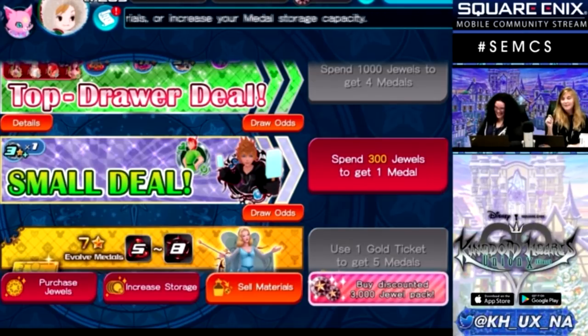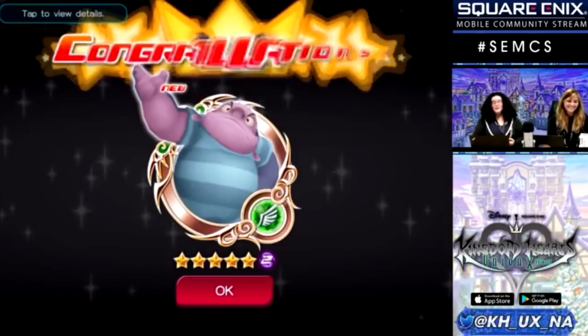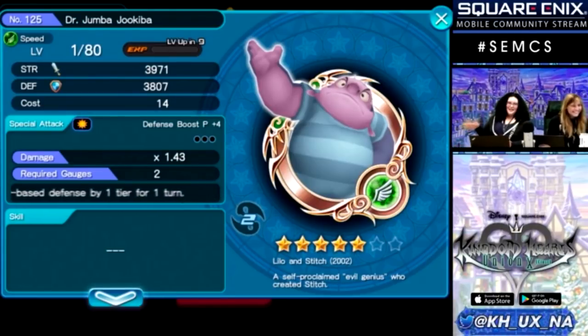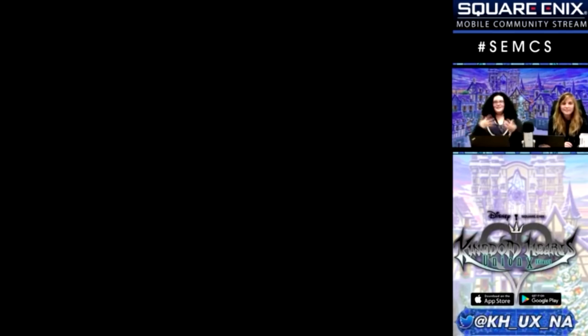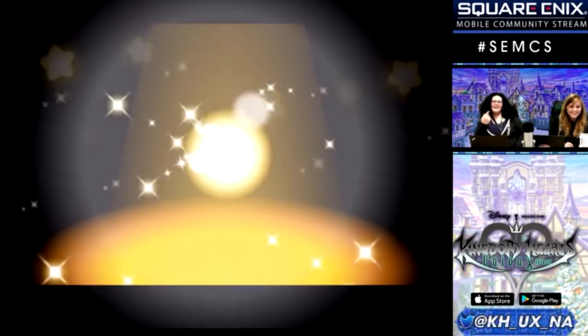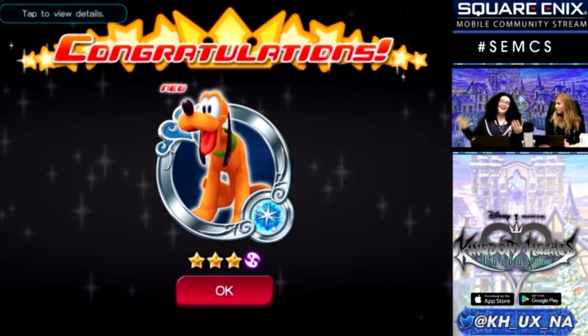You guys are persuading me to do things off schedule! We can pull from the small deal — that's the one. And you know you're getting 10k jewels tonight so there's always that. The Discord link can be found on the Kingdom Hearts Union Cross subreddit — you'll see our names and us talking on there. Oh, I didn't let the animation play — that's why I didn't get the agreement. I think I ran a poll and a lot of people skip it.